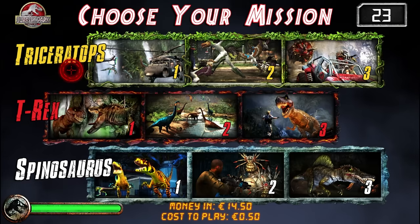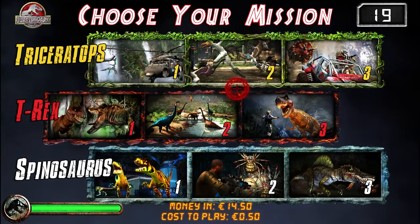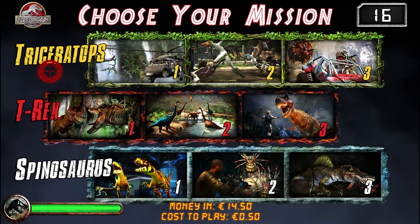So there are three dinosaurs we're trying to rescue, seemingly from the island — Triceratops, T-Rex, and Spinosaurus — and each of those comes with three levels each. So let's work through them.